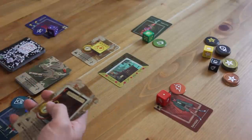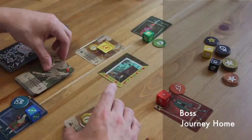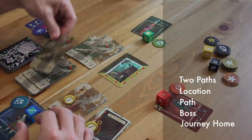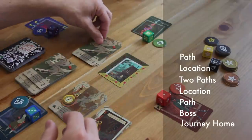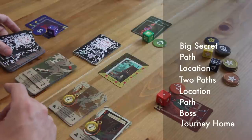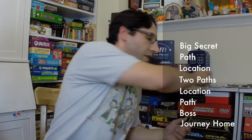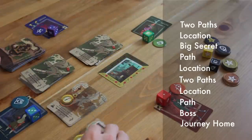Each location comes with two bosses. You select one, and then from there you place a series of location and path cards in an order — the order's in the manual, and you get used to it as you go. So you place the journey home card, boss, then a path card, then a location or encounter card. Then two path cards, another encounter, one path card, the big secret card — you only use one big secret card per adventure. And then on top of the big secret card, an encounter, two more path cards, and then the entrance.